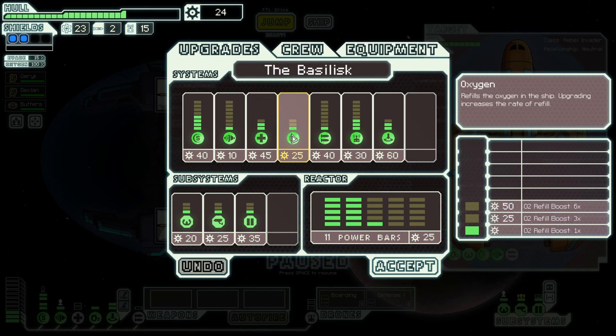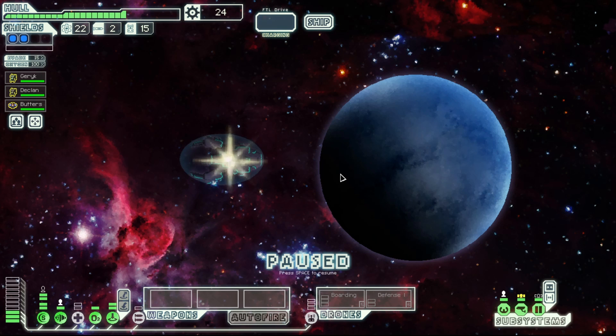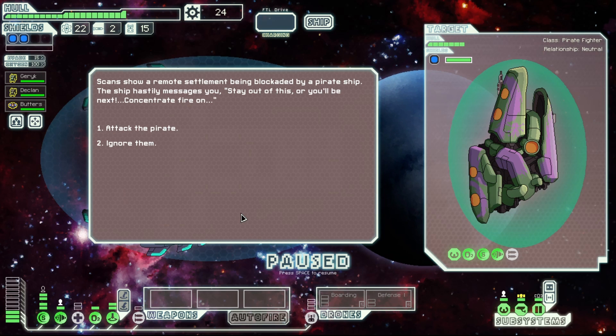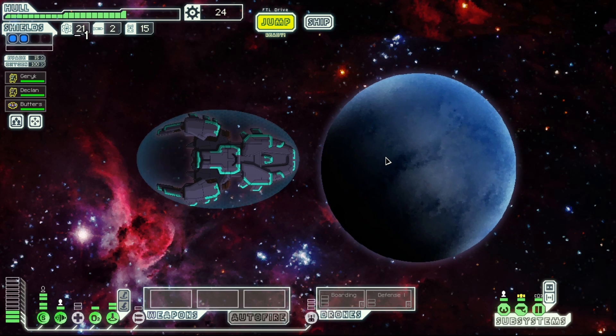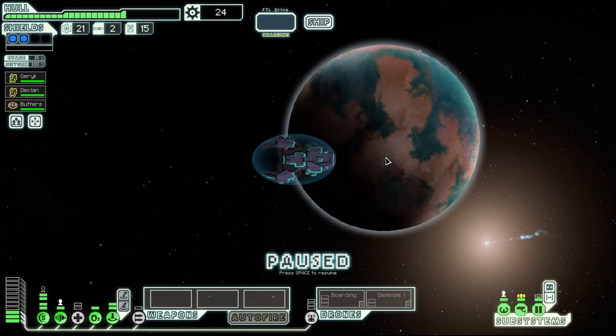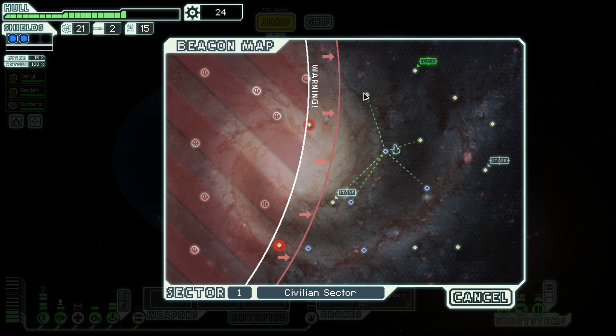Let's get the med bay upgrade — it's got to happen because now I have options; I won't necessarily be completely screwed if the medbay goes offline if we get boarded. Maybe getting the doors and oxygen systems upgraded might be nice too, because if I get hit in those systems for one point of damage they won't go offline. Unfortunately I literally can't destroy that next ship because it has a super shield, so we're going to have to move on. I wish the ship had a basic laser.